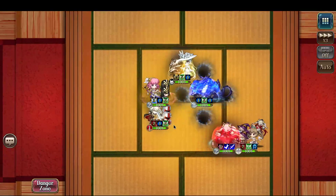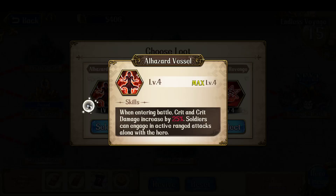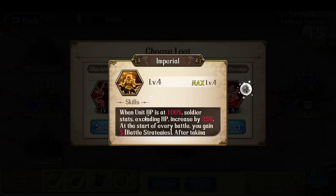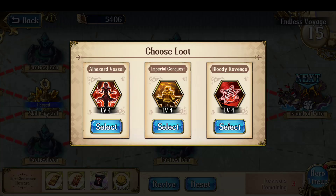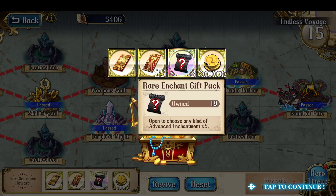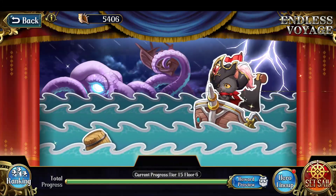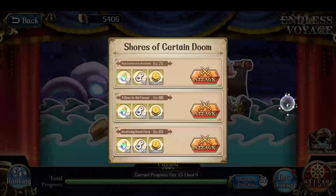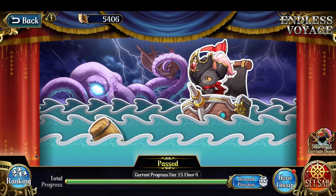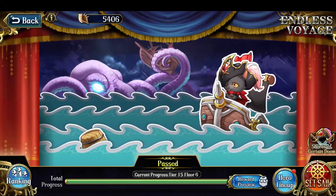And there we go — we're done, just like that. With this I can pick up one last reward. And then I get the final rewards — it's complete. Congratulations on clearing. With that, it unlocks the Shores of Certain Doom, which I will do a separate video on. So yeah, pretty straightforward battle once you have a good party design. Thanks for watching everyone, I hope you found this useful — Nitro out.